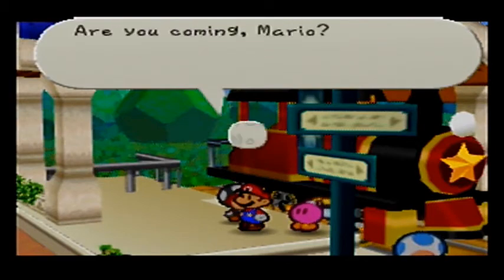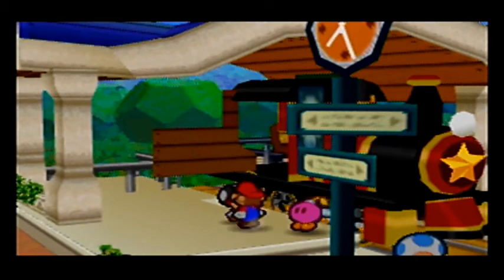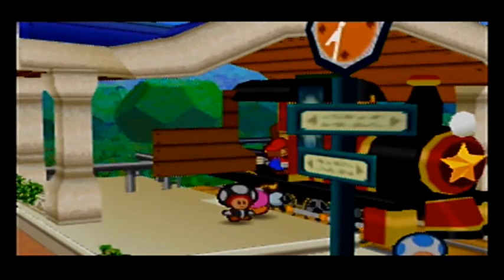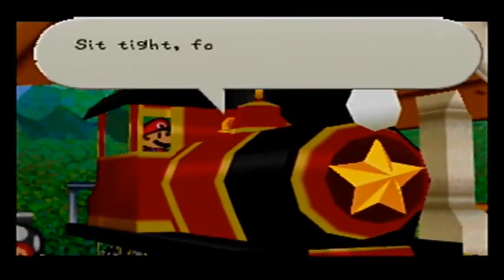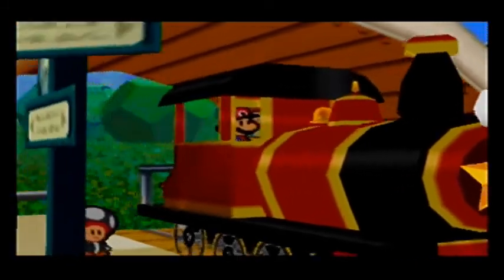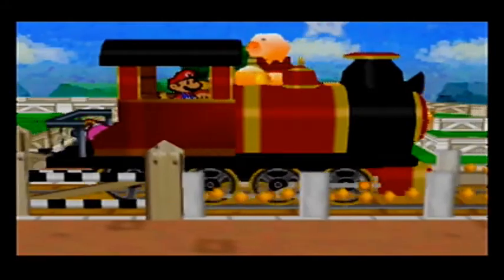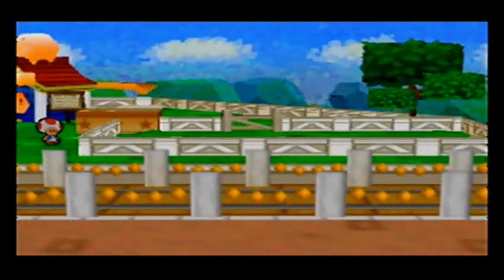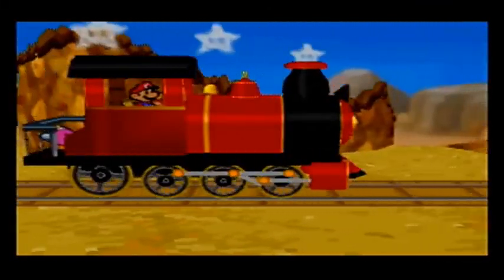All aboard! This train's bound for Mount Rugged. Are you coming, Mario? Heck yeah! A place called Mount Rugged — that's me. This train is about to depart. There's only room for one person, Mario — Bombette will have to sit in the back. Now departing for Mount Rugged. We didn't even need to use the dizzy dial on the Blooper.